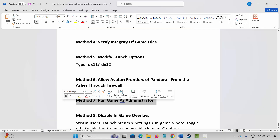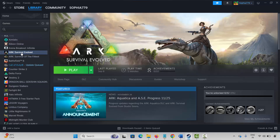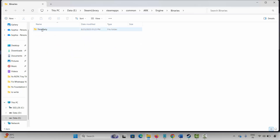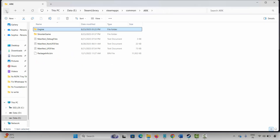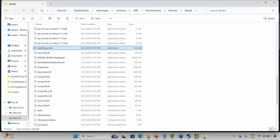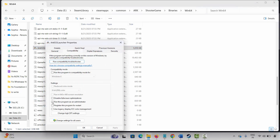Next method is to run the game as administrator. Go to Steam under the library section, select your game, right click on it, click on manage, then click on browse local files. Select the game application, right click on it, click on properties, click on compatibility, and select run this program as an administrator. Click apply and OK, then launch the game. If not, select run this program in compatibility mode for Windows 8 or Windows 7, click apply and OK. If the problem still occurs, select disable full screen optimizations, click apply and OK, and launch the game. If still not working, uncheck all of these, click apply and OK, and move to the next method.